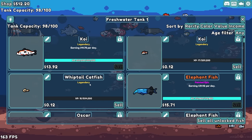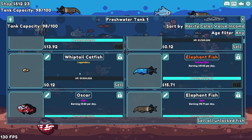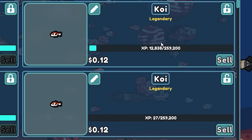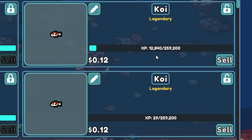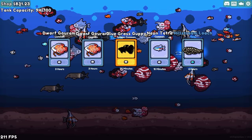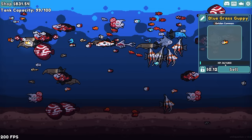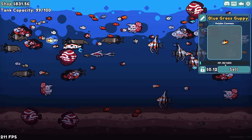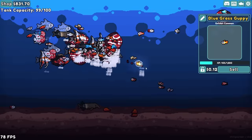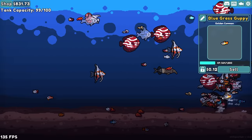We actually did just find another whiptail catfish — I don't think it's painted, but that is going to give me at least $100 per day, so we need this thing to hatch. Plus actually two legendary kois — these will all take a long time to grow up, but once they do, lots of money. A few generations of fish later, we have $831 and a full tank, but we also got a golden common. That only takes 30 minutes to grow if I don't feed it, so that's hopefully going to be worth a lot. It also seems to be quite quick, so if I'm trying to feed specifically it, I can actually force a lot of food into it — it's already a third of the way grown.